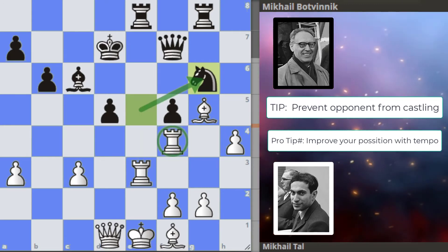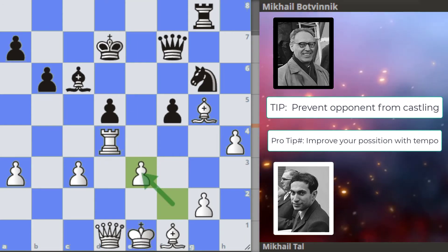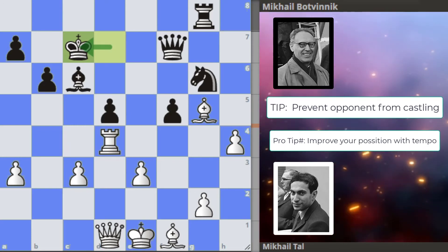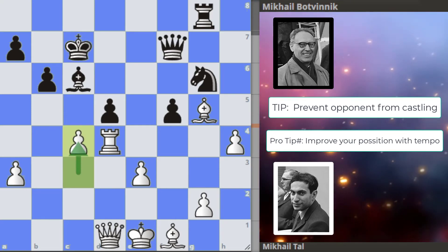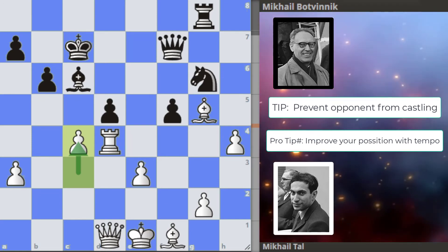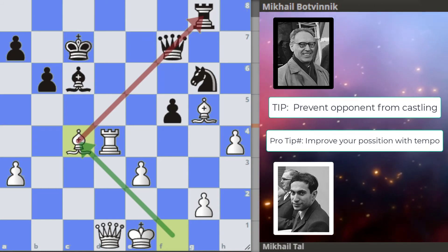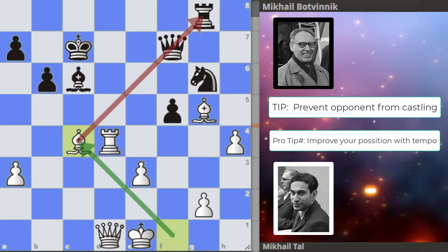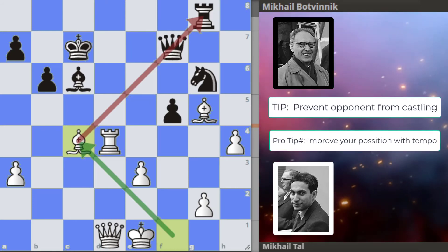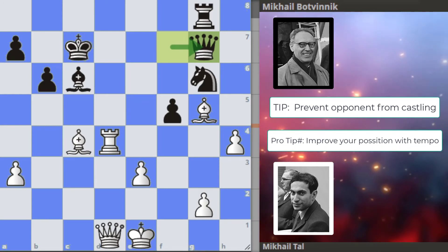Rook recaptures the knight. Knight to g6 hitting the rook. Rook to d4, and we get takes and takes. King to c7 — Botvinnik removing his king from the center and trying to get to more safety. Now Tal wants to open the center with c4, and this is actually the best move in the position. We get takes and takes, hitting the queen and the rook. The bar says plus 7.2 in white's favor — a little bit of a tactic there from Tal. We get queen to g7 and Botvinnik is in great trouble in this position.